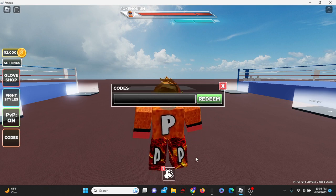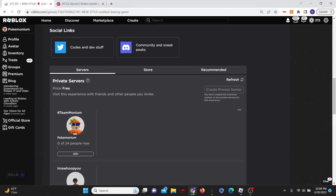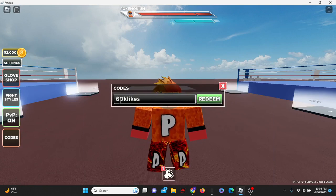Now the game is literally like 1,000 likes away from 60k likes, and I believe they're probably going to release the 60k likes code. I tried it and it actually works already — the code is actually out. I guess the game just hit 60k likes. They are really on top of it. So use the code 60k likes for 10 more spins.